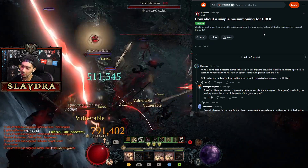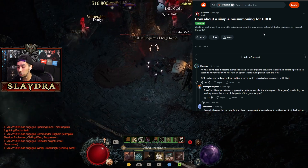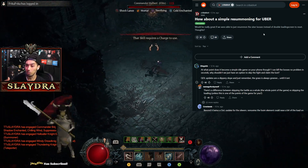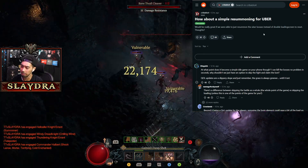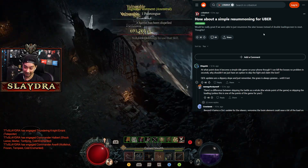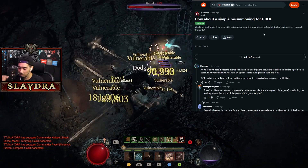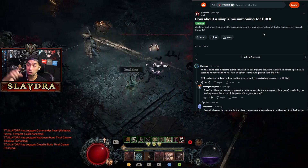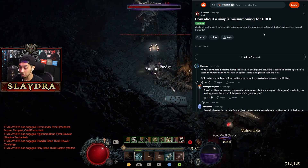Since Blizzard is taking our feedback — we were talking about living steel drop ratios — a lot of people also want the ability to re-summon the uber bosses. If you've done Doriel group runs where you're doing five runs a piece, sometimes it takes quite a bit of time. Blizzard, please give us an option to resummon the uber boss so we don't have to have everyone leave the dungeon, reset, and wait for someone to finish exiting — it would be a nice quality of life improvement.